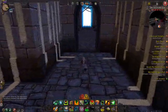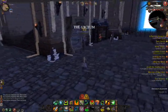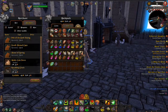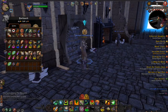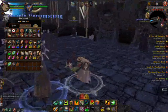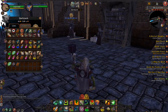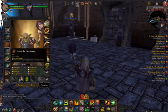Now we're at the Inevitable City, going to talk to the Librarian. Go in and talk to him and you'll see the Pelt of the Dark Young — it's the second cloak on the list. Got it. Due to my heraldry being turned on, you can't really see what the cloak looks like — I didn't think to turn it off so you could see the design. But got it equipped.